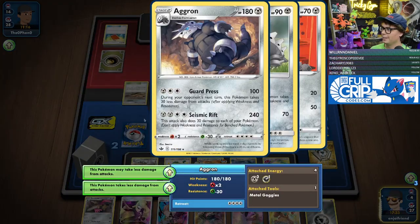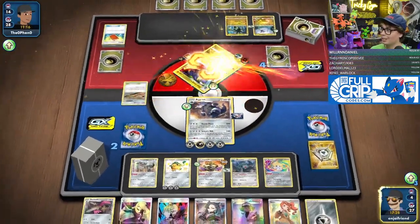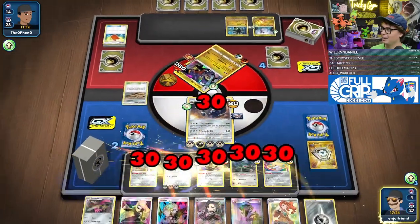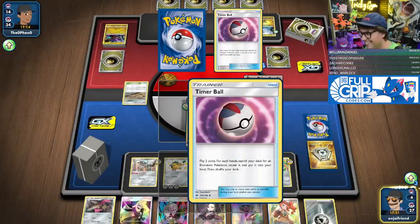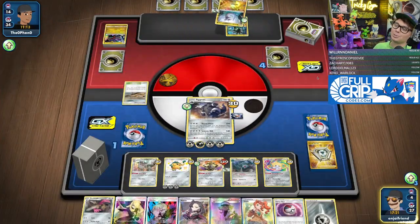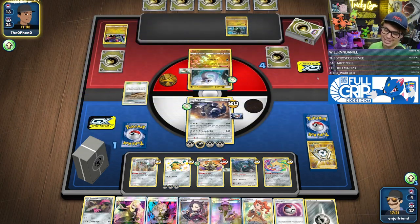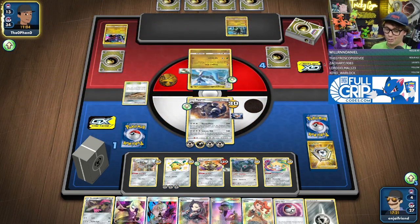Here comes Aggron — this attack also does 30 damage to each of your own Pokemon. But it does nothing with Aegislash in play? Never mind — Aegislash only stops your opponent's attacks. That would have been gnarly though, I would have been super into that.